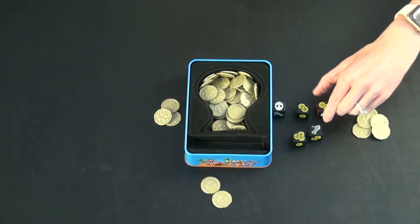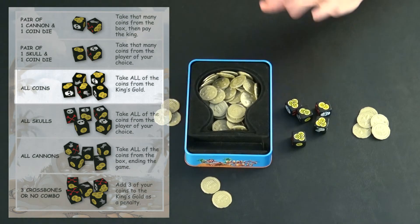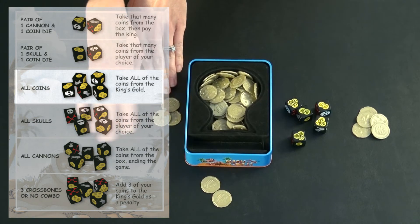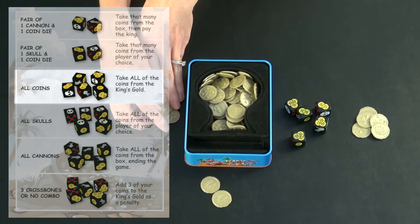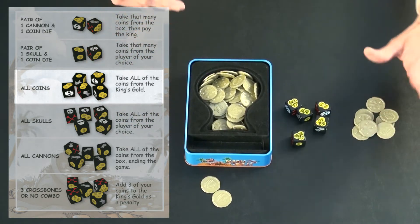If you were to get all coins, you get to take all of the coins from the king's gold — whatever happens to be in that pile. Sometimes there's a ton, sometimes there's none. Whatever's over there you get. In this case it would just be three coins, and that would be added to your stack.